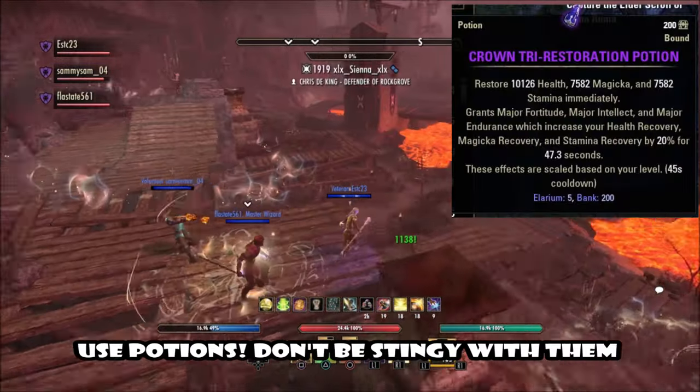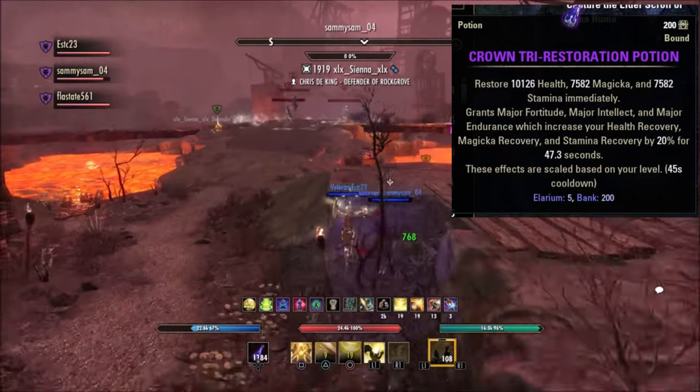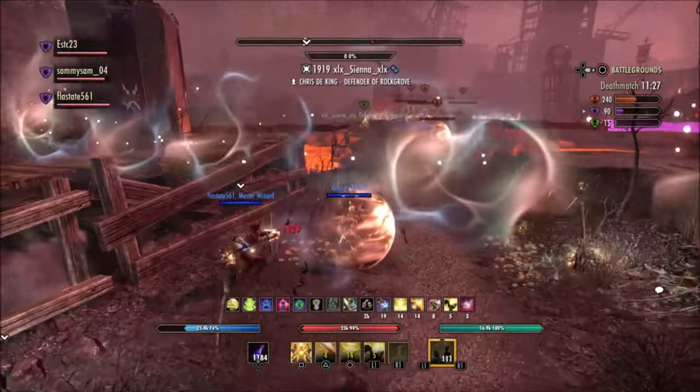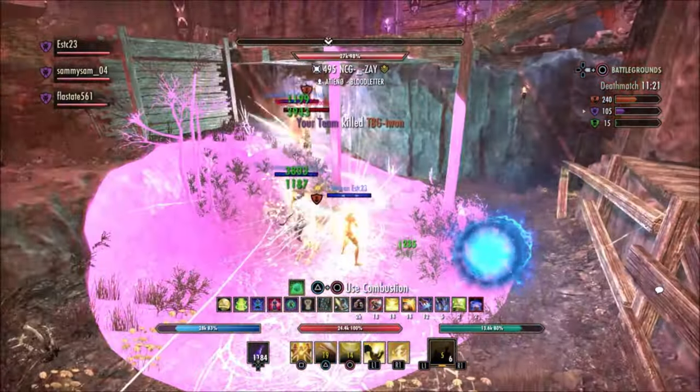Also, for staying alive — use your potions! You probably have stacks of tri-stat crown restoration potions in your inventory from daily rewards. Use the hell out of them. A lot of the time, one potion is the deciding factor between life and death.